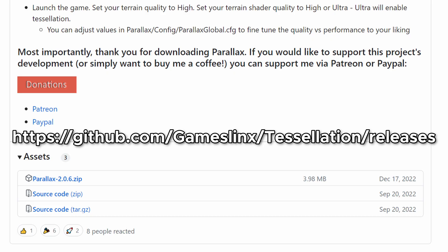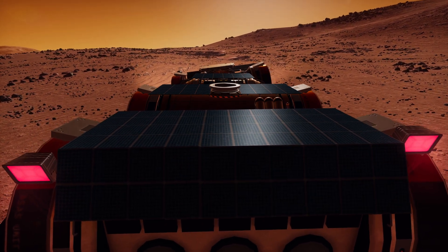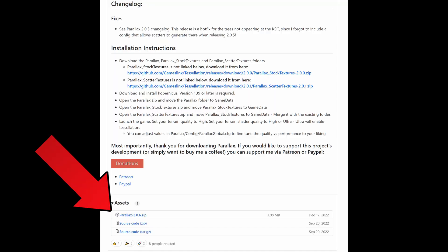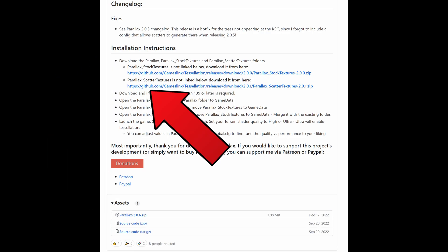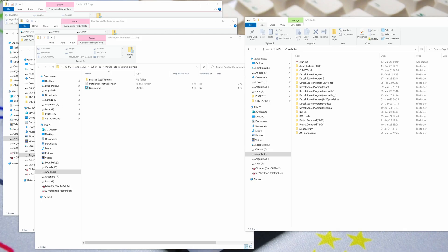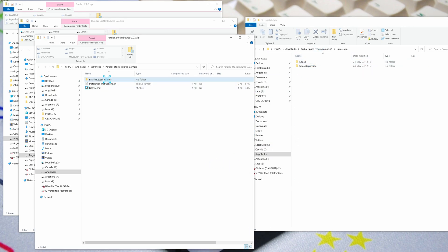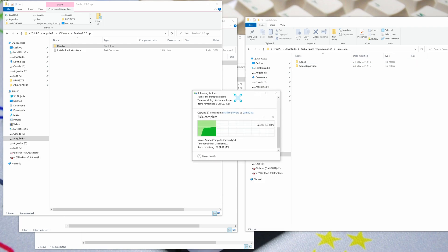First, you need to download the latest release of Parallax from its GitHub page. All links for the mods and software will be down below in the pinned comment. Parallax itself has 3 components: Parallax code itself, Parallax stock textures for your planetary surfaces, and Parallax scatter textures for generated objects. To install all these, open the root folder of your clean KSP1 1.12.5 install, then open the game data folder, and place the contents of the 3 Parallax zip files inside.